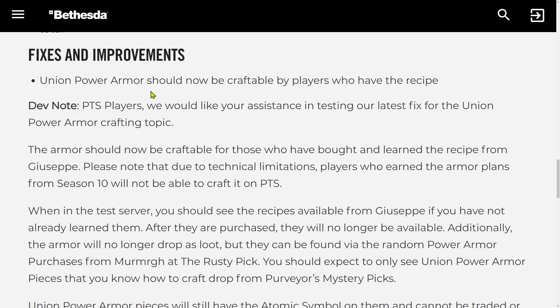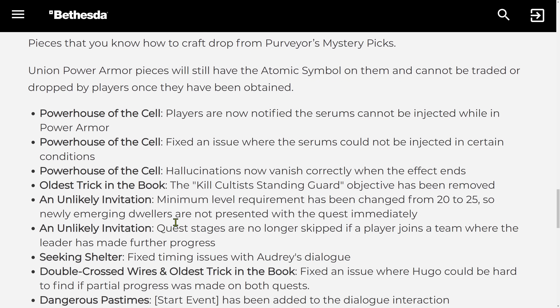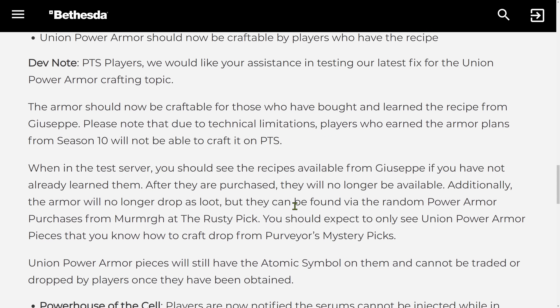There are fixes and improvements for all of you worrying about Union Power Armor. It is confirmed here that they fixed it all and we are encouraged to test it on the public test server — if crafting is working, if loot is dropping correctly. Although it shouldn't drop on dead enemies anymore; that was supposedly a bug. It should only drop as quest rewards, expedition rewards, and so on. There is more explanation about that and more bug fixes for new questlines.